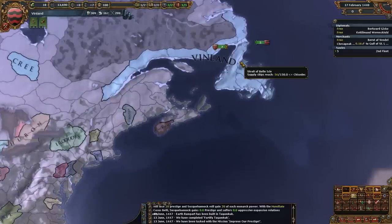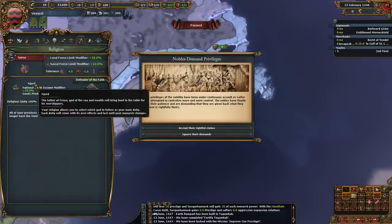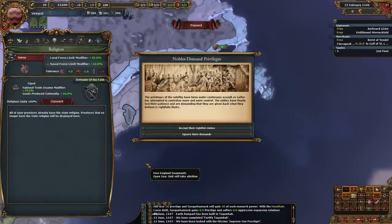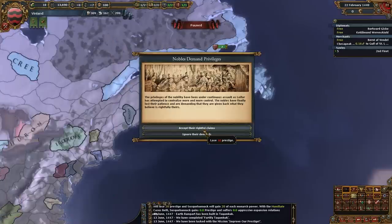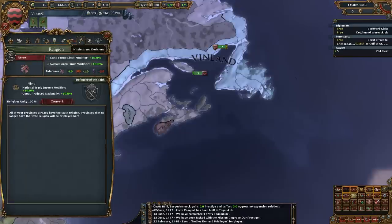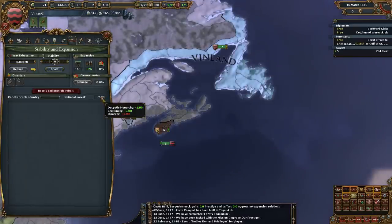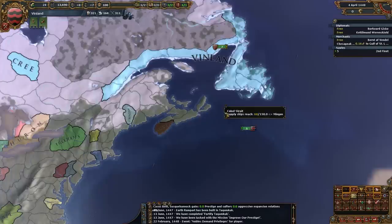Did we choose Norse? We sure did. What god did we choose? We went with Njord, the bonus for income. I love money. Nobles demand privileges — lose money or gain unrest. I'll take unrest because we don't have any unrest. Having 100 of the dependency lowers your unrest by three, so we're fine. We're also a Despotic Monarchy which lowers unrest as well. So we're good.